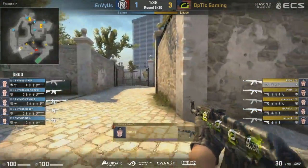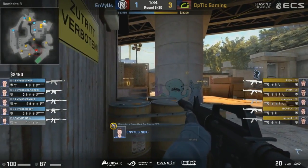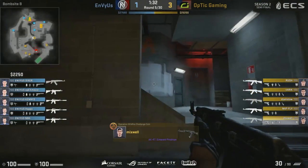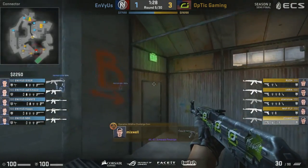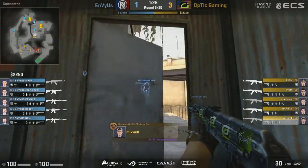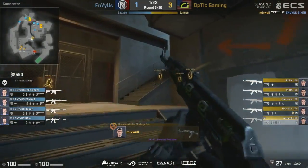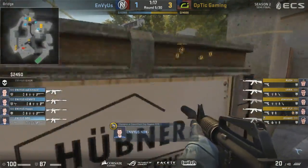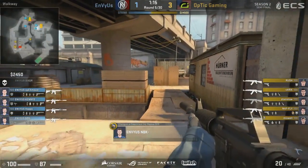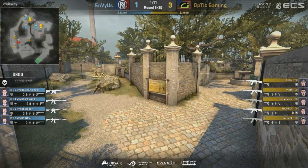Right now it is very passive once again from Envyus — three players towards the B bombsite early in the round, but we'll probably see that change into a 3-2 setup as time ticks away. Optic have got Mixwell connected, and he will find himself an opening — a nasty surprise for Sixer. That's maybe the opening that Optic Gaming were looking for in the previous round and didn't manage to achieve.